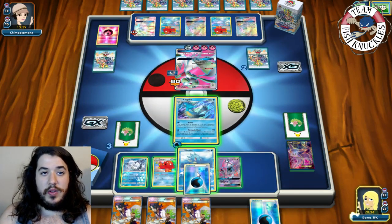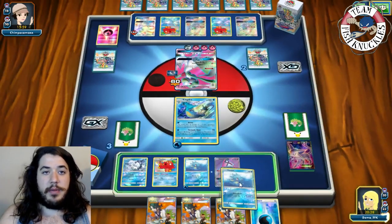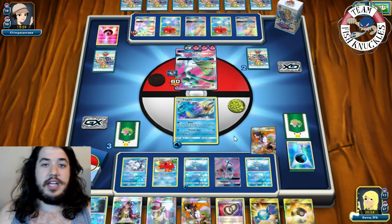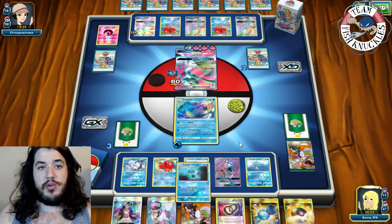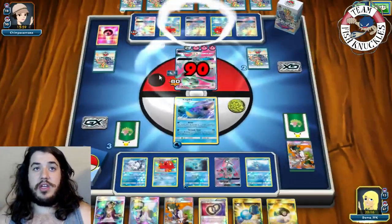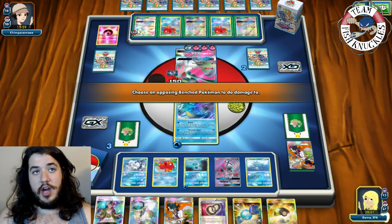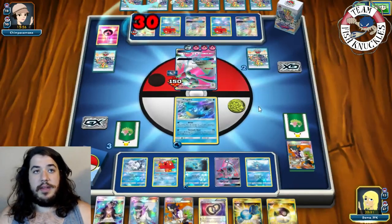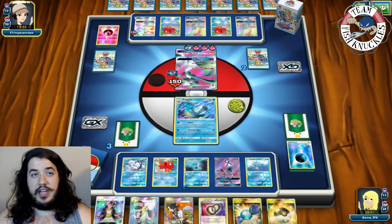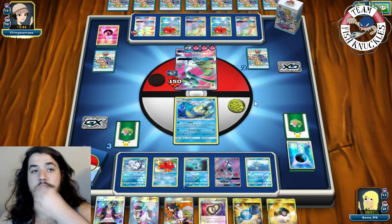Put Water energy on Horsea, Abyssal Hand for one — looking for N to disrupt but no luck. Put down a Horsea and Sycamore to discard hand and draw seven cards. We find a Guzma, a Seadra — put that down. Tornado Shot for 90 and 30 to the bench Gardevoir.